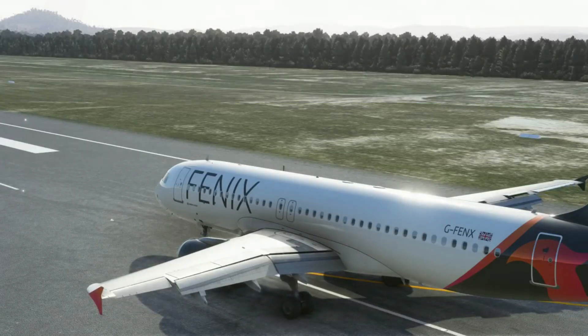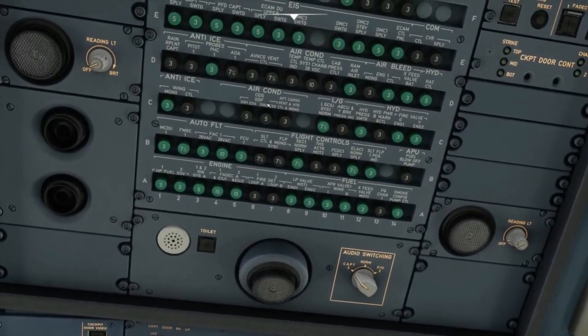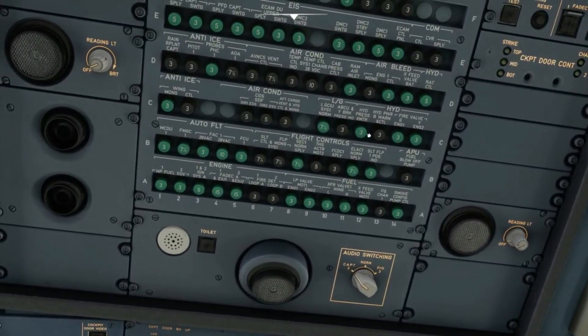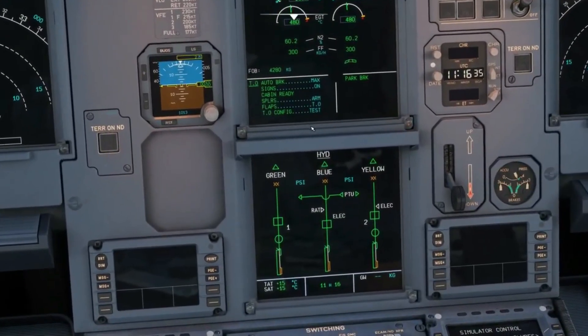Amir shows how the circuit breakers work and what happens when you trip one. He pulls a hydraulic pressure transmitter circuit breaker, which is green. It's important to understand the difference between green and black circuit breakers. Green circuit breakers are connected to the Electronic Centralized Aircraft Monitoring system — ECAM — so any circuit breaker that's been pulled or tripped for more than a minute will show an ECAM circuit breaker trip warning. Black circuit breakers are not monitored by ECAM, so you won't get any warnings about a black circuit breaker being pulled or tripped.